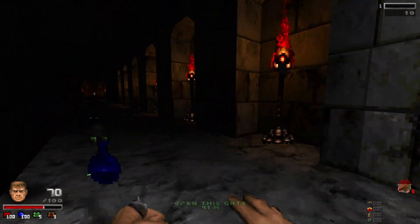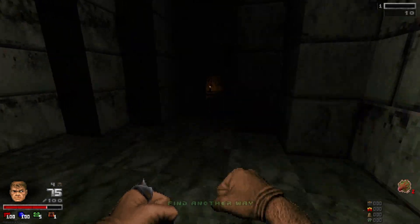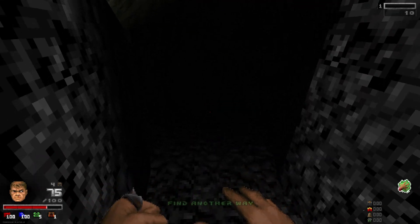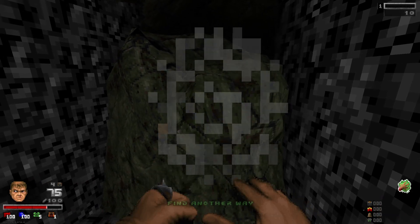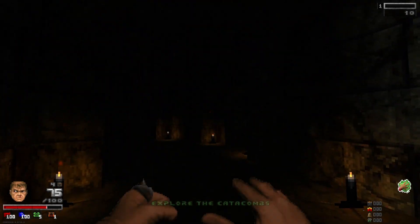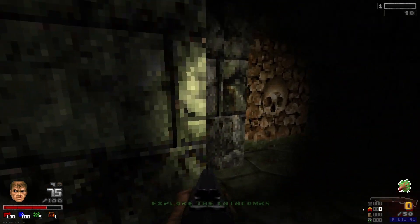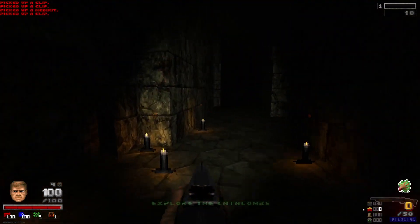I'm out of ammo, back to the fist I guess. Did I leave any ammo somewhere? Can't go that way. Beat up these rocks and we'll get through — we made it. It's so dark. I still have no ammo though. There's health, some clips, but that's not what I need.